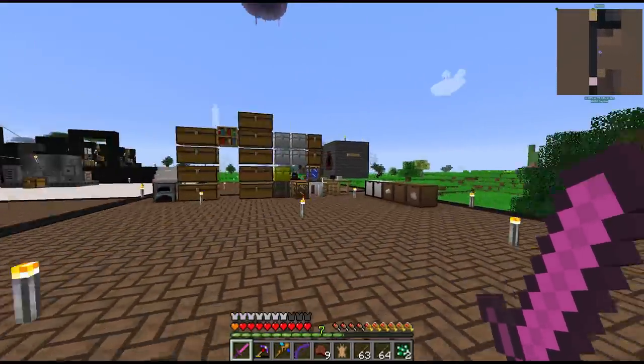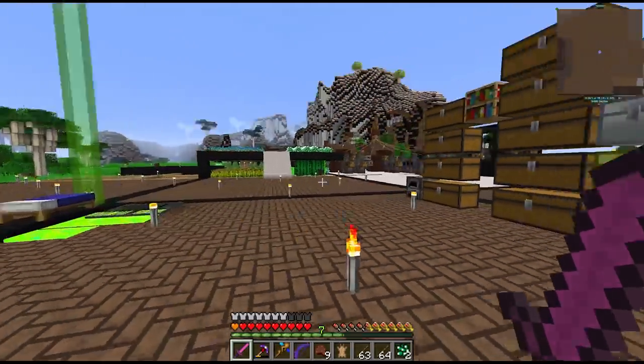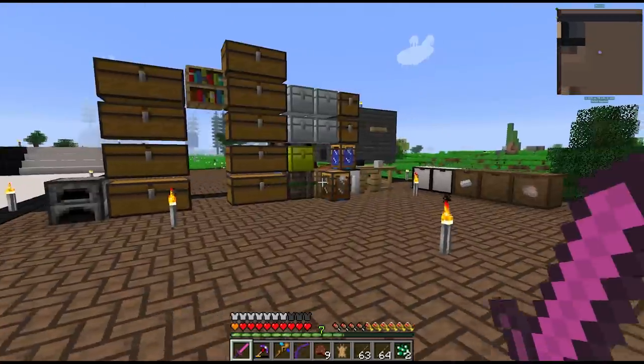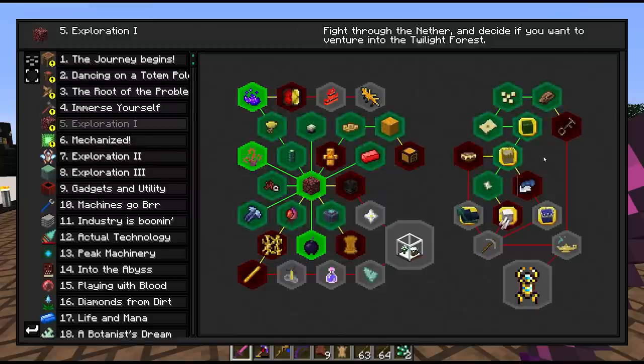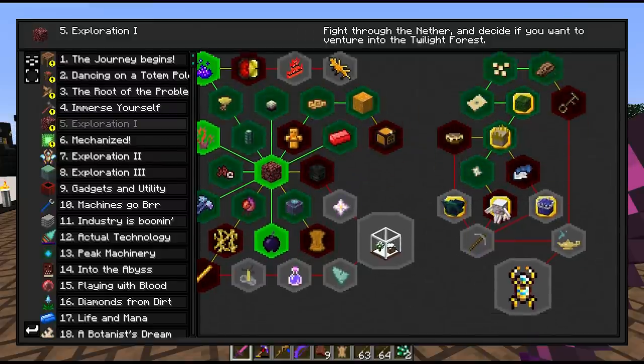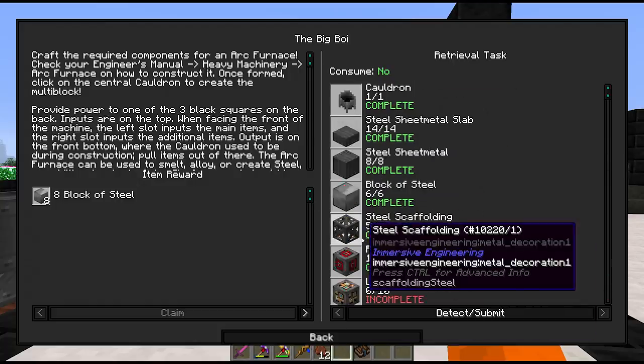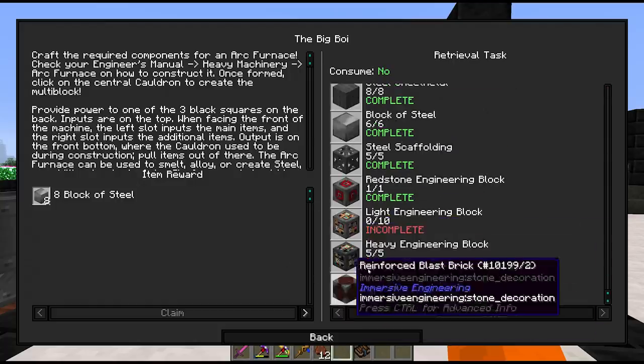Rather than just going straight from boss to boss in the twilight forest, let's switch it up and continue our tech progression. We'll come back to the twilight forest since just going from boss to boss isn't going to be too interesting. The next thing I'd like to work on is getting this arc furnace. We tried to craft this last time but realized we'd run out of materials, so I went mining between episodes.